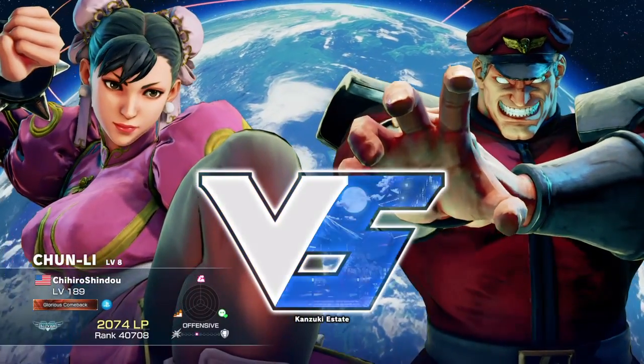Because this is Street Fighter V, let me show my button configs. I have my lights and mediums accessible up front and my hards up on top on the shoulder buttons. On the bottom trigger I have my three punches and three kicks. Whenever I do a move, I just have to hit the all-punch button.